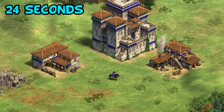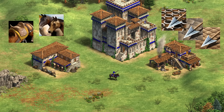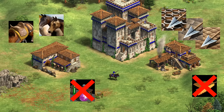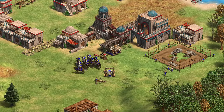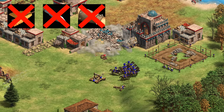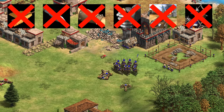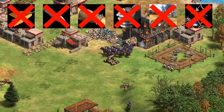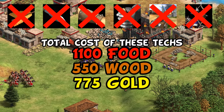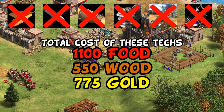Their training time is pretty standard for a Castle unit at 24 seconds. In terms of upgrades, they're affected by Bloodlines, Husbandry, and archer armor, though they're not helped by Blacksmith attack upgrades, and even Chemistry doesn't increase their attack. One important point is Spanish don't pay the gold cost of Blacksmith upgrades, and you also need considerably fewer upgrades than other cavalry archer variants, as they're unaffected by archer attack upgrades, Thumbring, Ballistics, and Parthian Tactics.